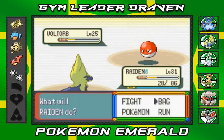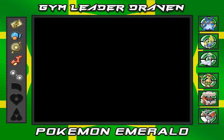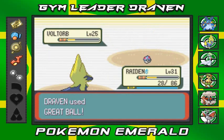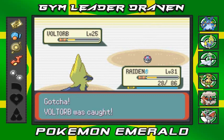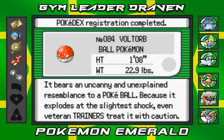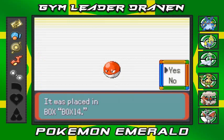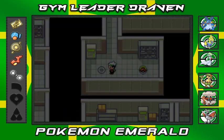The Pokéball doesn't work. Stepping it up to a Great Ball — stay in the ball — and there we go, we got ourselves a Voltorb! Not going to use it on our team, but let's read its data: 'Voltorb, the Ball Pokémon. It bears an uncanny, unexplained resemblance to a Pokéball. It explodes at the slightest shock, so even veteran trainers treat it with caution.'